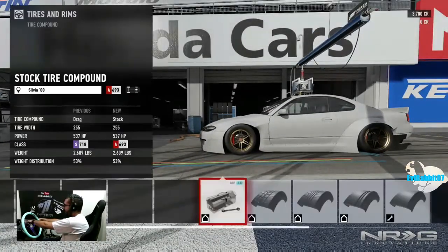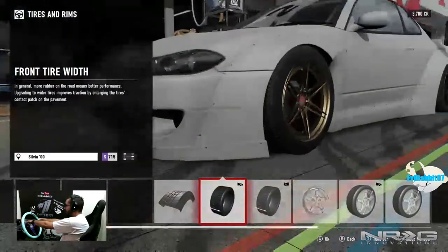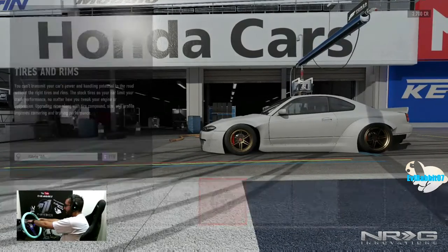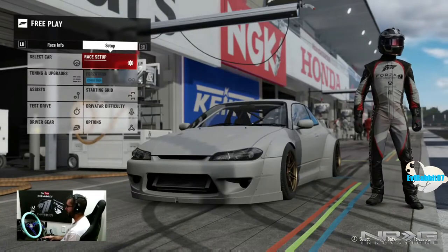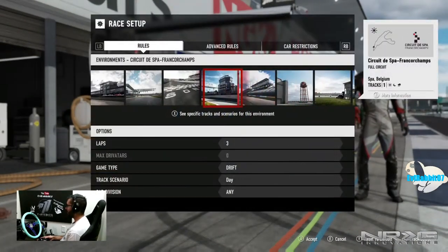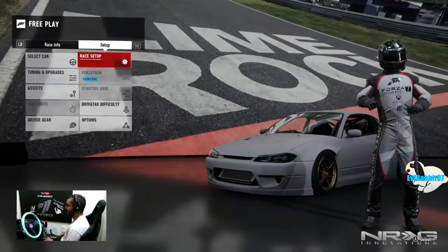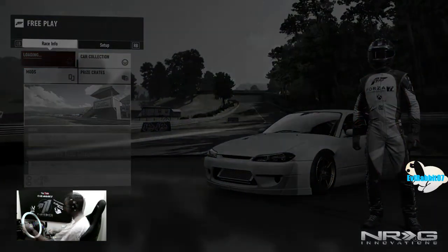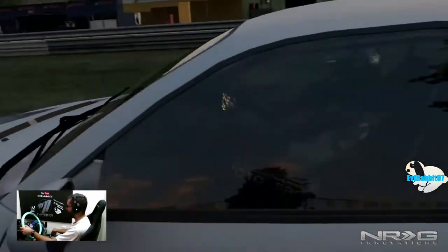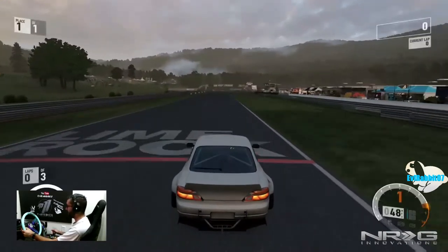Personal opinion: I believe street tires are actually a pretty good set of tires for drifting — in the sense that they have a good amount of front grip and are still able to break the tires loose. So let us go to a track that we drifted a lot in Forza 6 — Lime Rock — and see if we can bang that first sweeper. We are back on our street tires. Lime Rock looks beautiful here in Forza 7.